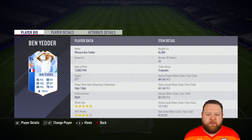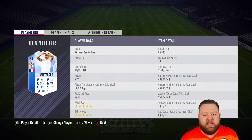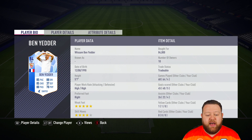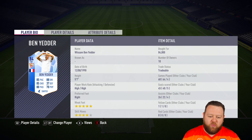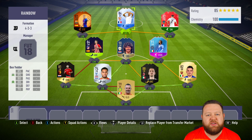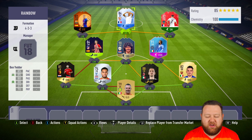Team of the Group Stage Ben Yedda completes our rainbow team today. He has got 85 pace and shooting, as well as 88 dribbling on this card. 84 rated, and this is also one of the nicer looking card designs in the game in my opinion. It flows very well with the blue and white in his nation. It's a good looking card and a very well playing card — he does very well in game.